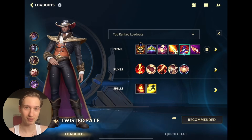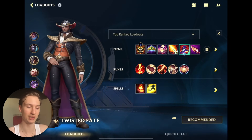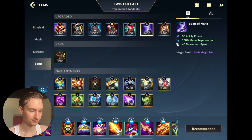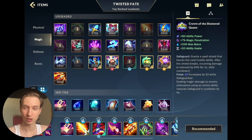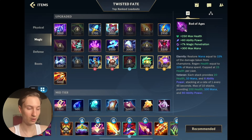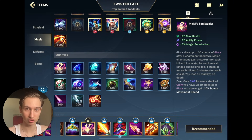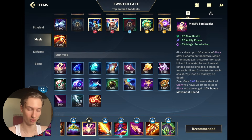Now I'm going to break down the build and what situational items you can get, and then we'll jump straight into those gameplays. For your build, you're going to be rushing your Mage Boots or Boots of Mana. Then first item, you have the choice of either going Crown, which is going to be more helpful in the early game, or you can go Rod of Ages and scale up. However, I've been finding more success with Crown. Second item, I will often go Magi Soulstealer to start snowballing — and once you actually get 10 stacks, you get 10% movement speed, which is extremely useful on Twisted Fate.